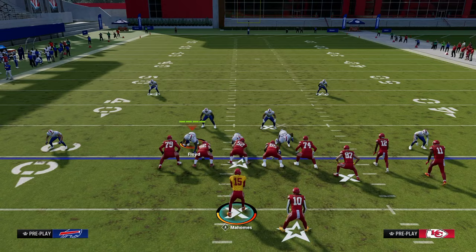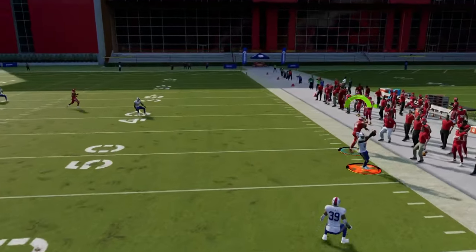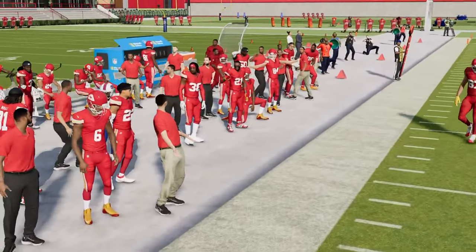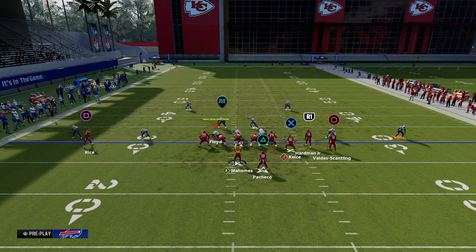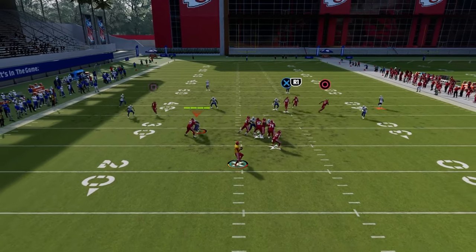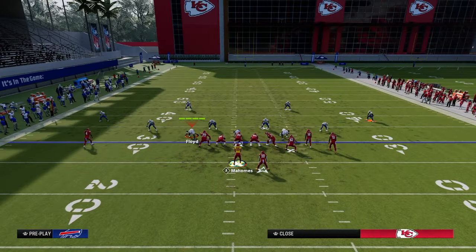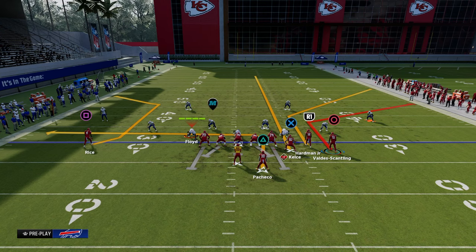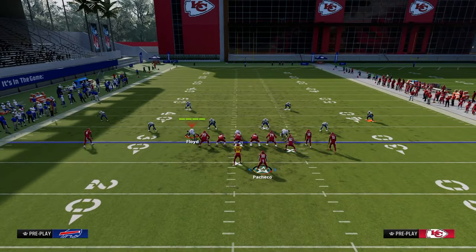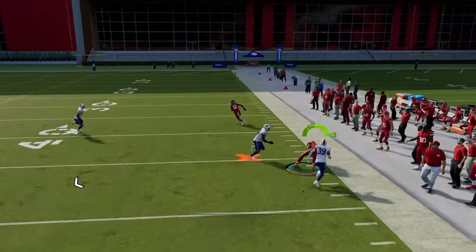The defender we're stressing is really this flat defender, because based on how that right-side slot corner defends us, we're either going to throw it to the flat or to the corner. Another variation is the double corner: we have a fifteen to twenty yard corner route, a thirty-five yard corner route, and a clear-out streak. We could also throw a flat route here — this again constrains the defenders and lets us attack.